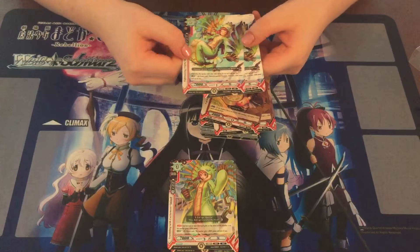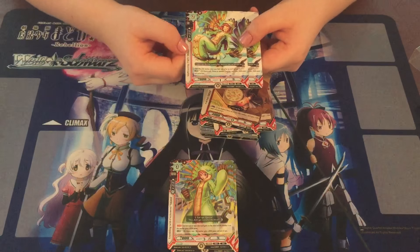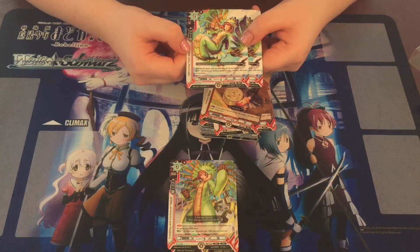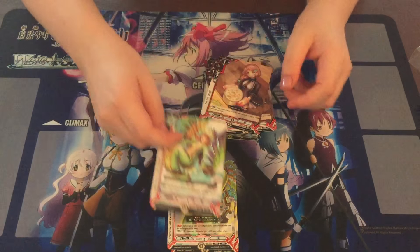Two of another version of Yukari. She's got an auto: when this member enters the field, look at the top card of your deck. But her Luck Drive v3 makes up for it — pay 3, draw a card, choose an opponent's member and it gets minus 2,000 power until the end of turn. That's really cool.